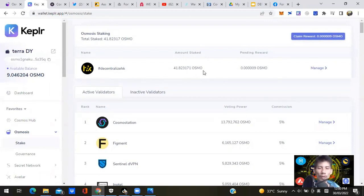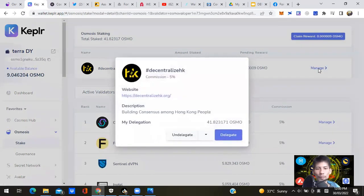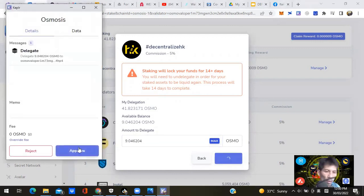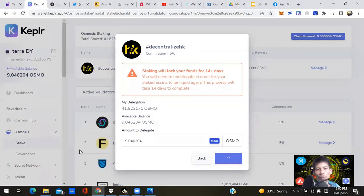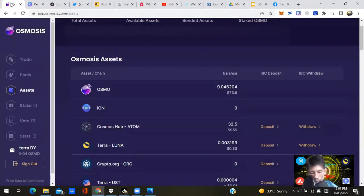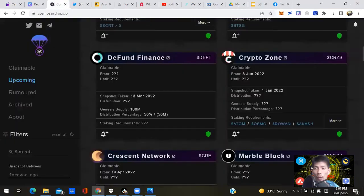Leave a little bit for gas fees and governance voting, though transactions are usually free on Osmosis. Your Keplr wallet should now show I've got 50.87 OSMO staked with my validator. Now I've met the OSMO requirement. I'll go to cosmosairdrops.io to look at upcoming airdrops and see what else I need to stake.